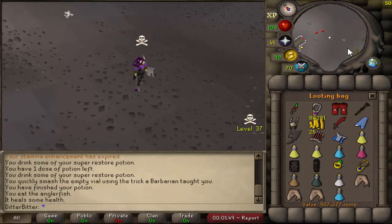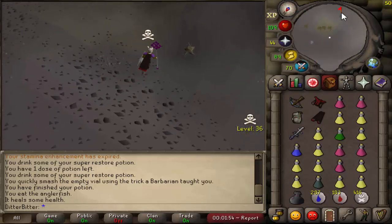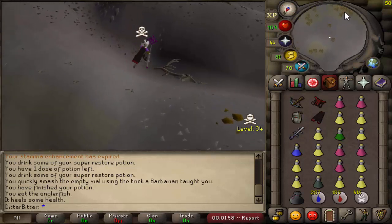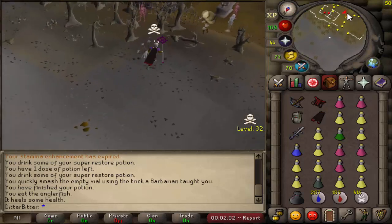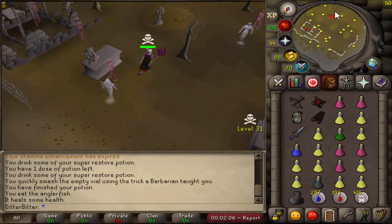We've got 900k in the looting bag, plus all these brews and restores I picked up. The looting bag really comes in clutch for the early stages of this series. That was a sick PK. I'm going to go sell that all now. We almost have enough money for that rune pouch - I want to get like 1.5 mil. The rune pouch costs about a mil, and I just want 500k for supplies. That was a really good PK to start off the video.